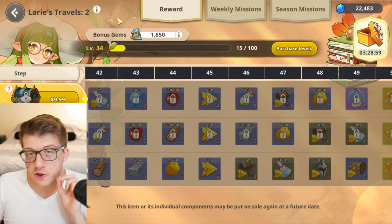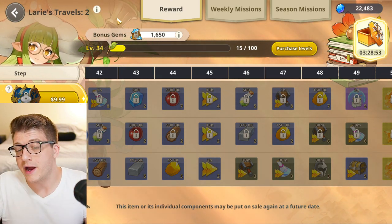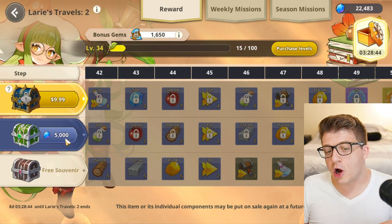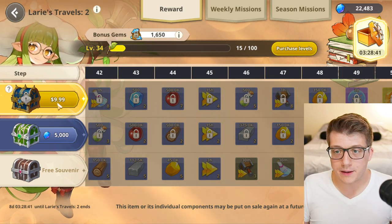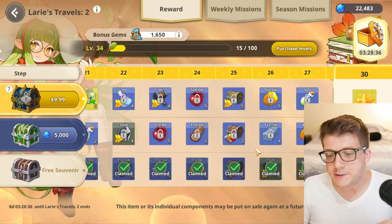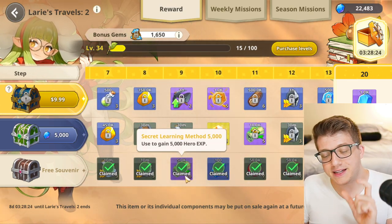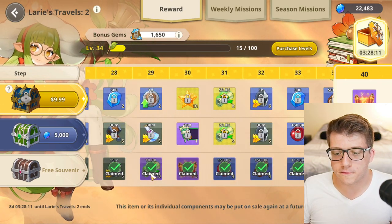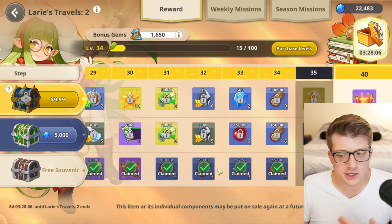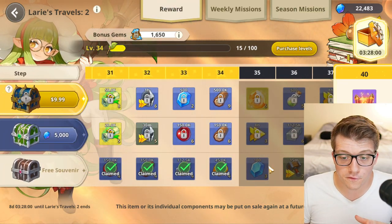The third place you can gain experience is through Lorie's Travels, which is sort of like the battle pass of Grand Cross Age of Titans. There's a free tier, a 5,000-gem tier, and a premium paid tier. Even as a free-to-play player, there are great rewards on the free souvenir tier, including free experience scrolls. At level 29 of the free tier, for example, it gives you 100,000 experience — just by doing your weekly and seasonal missions.